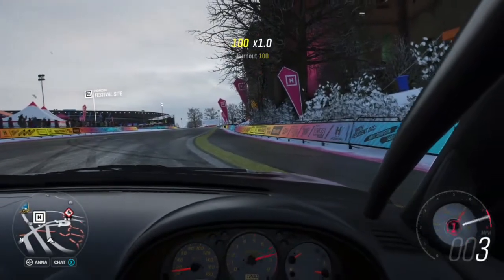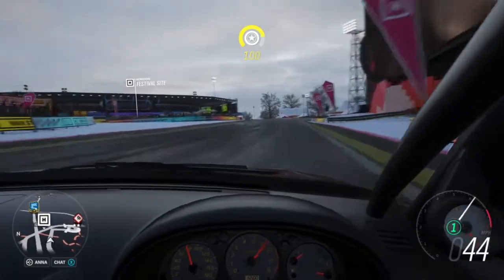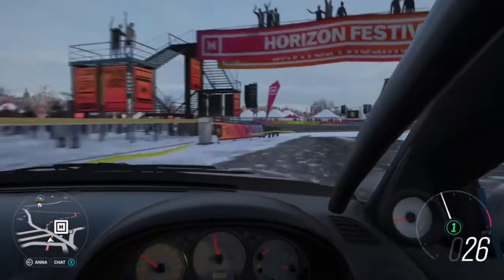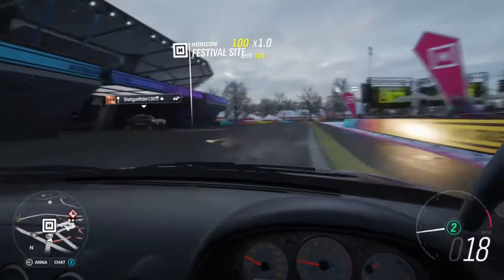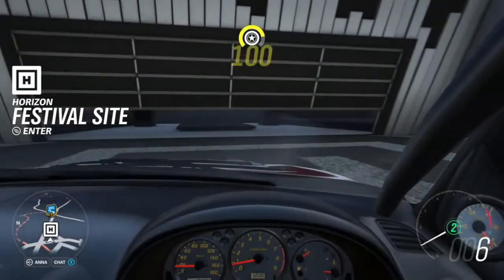Hi everybody and welcome to a Let's Build Drift Car in Forza Horizon 4. The first step to building your drift car is you have to pick your drift car. Let's head over to the festival and go through the auto show and pick our car for our drift build.